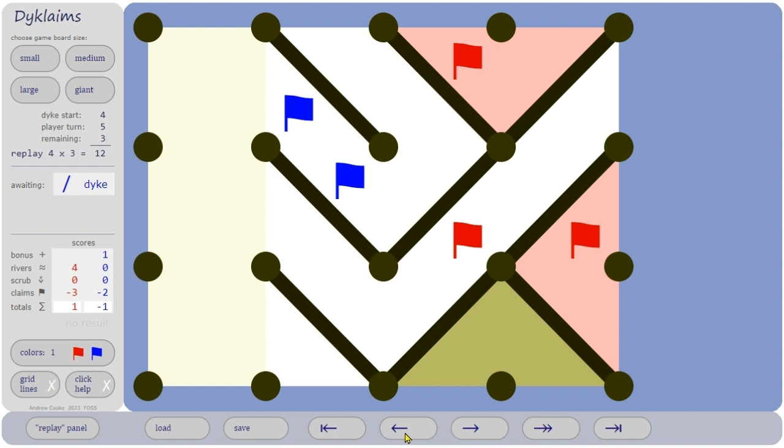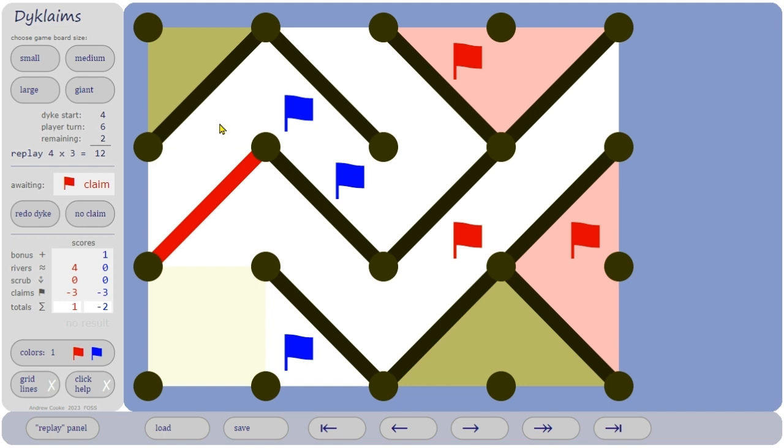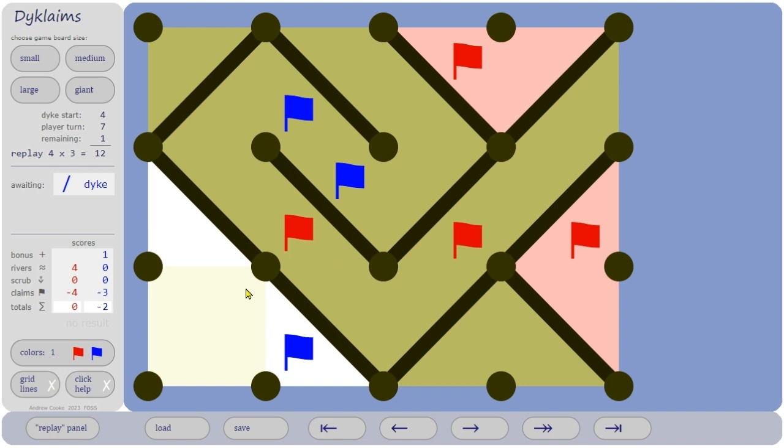I thought red must win this, but my daughter — only 14 and having only played the game a few times — came up with a surprising move. If red tries to cut off those two, blue puts a claim in, but blue can stagnate it and blue wins. In fact the best that red can do is simply stagnate itself, and then blue still wins. So even a small 4x3 game is still pretty exciting and unpredictable.